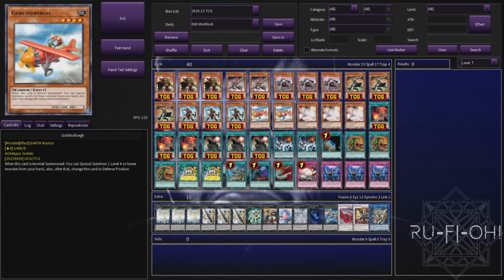Running two copies of Goblinburg because it gets around the restriction. It's an Earth warrior which is perfect and of course makes rank fours very easy to obtain in the deck. Just two copies though - we're running things a little bit tight and didn't really have the space for the third trying to keep this in the 40 card range.